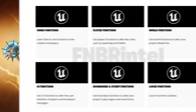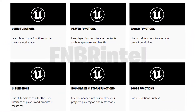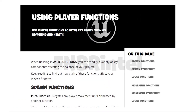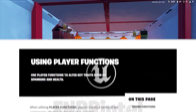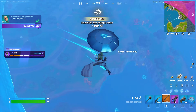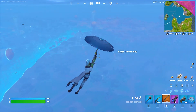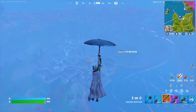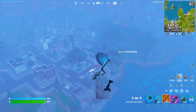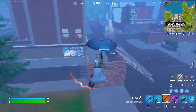Creative 2.0 has sort of been leaked. This guy, FMBR Intel — you can see his watermark on the picture — there's a bunch of leakers just reposting these. I have no clue how he found this, but he found a bunch of documents regarding Creative 2.0. If you don't know what Creative 2.0 is, it's basically gonna be an update for Creative Mode that allows creators to use Unreal Engine to make their maps. They're not just restricted to the tools that are in Fortnite Creative — they can do whatever they want in Unreal Engine, import custom assets, change code, all that stuff. It's gonna be really cool when it releases, and I guess these guide documents were posted a little early.